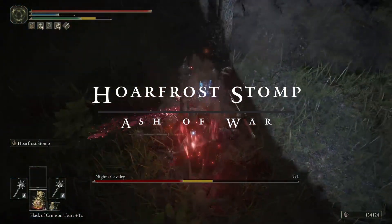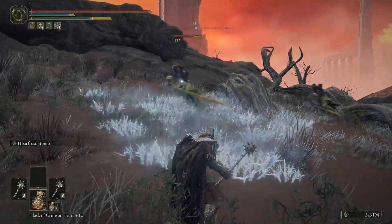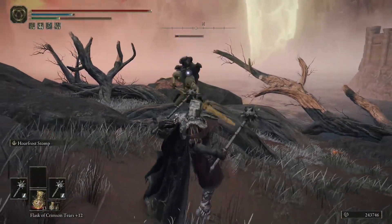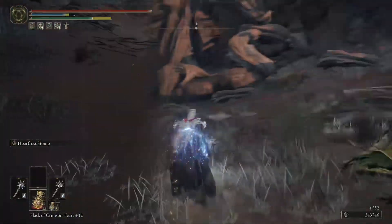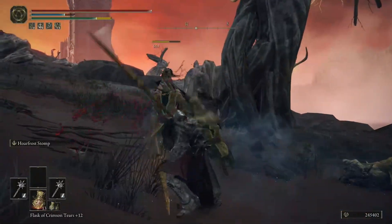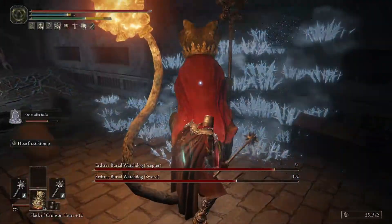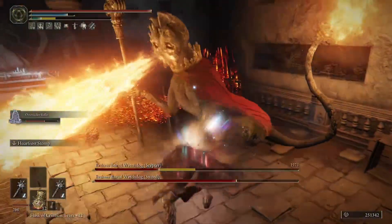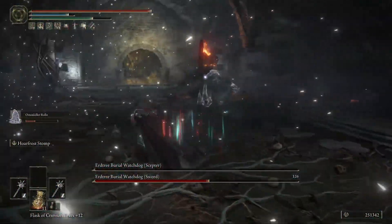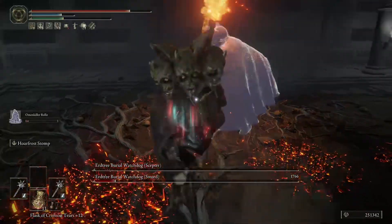Let's talk about the Hoarfrost Stomp Ash of War because this is what makes our Morningstar a Frost weapon. The reason I chose this is because the Morningstar has very little range on it, much like the dagger build I put out not too long ago. This also requires you to be very close to your enemies and it is a high risk high reward build. Hoarfrost Stomp allows us to close that gap quickly by putting out the Hoarfrost Stomp Ash of War, staggering our enemy, then jumping into the fray and starting to hit them while they're staggered to continually stagger them with our Morningstars. I found that this playstyle goes very well not only to spam Hoarfrost Stomp when there are multiple enemies in the area but also when you need help building up your Frostbite damage when you're not hitting the target directly.